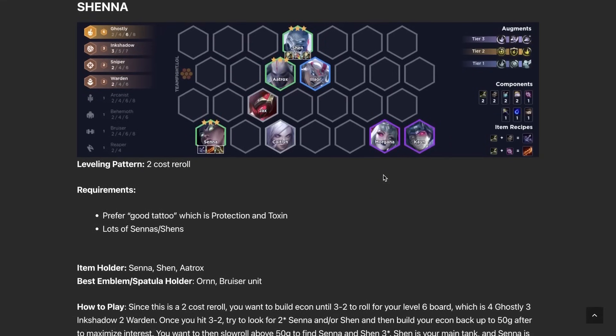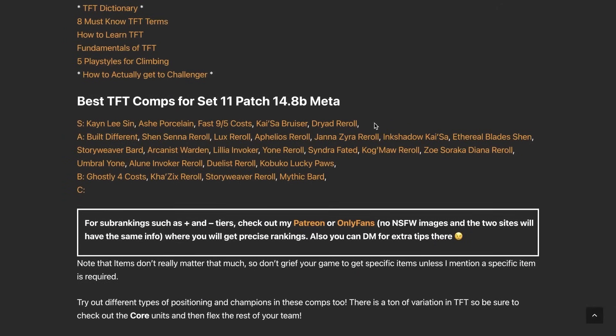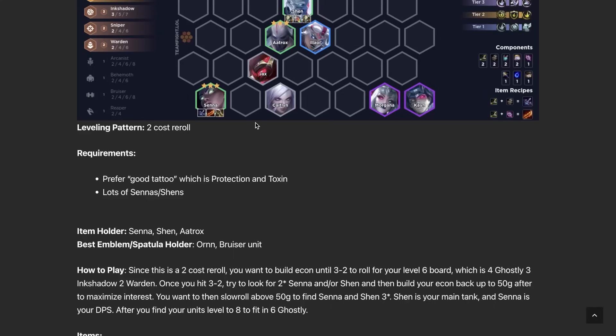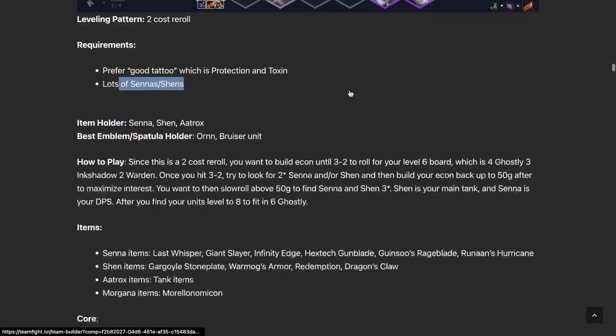The Shen/Senna build is a two-cost reroll. When one reroll comp is S-tier, we notice all the other rerolls of that cost tier rise too — here the two-cost comps in the A-tier benefit because taking two-cost units out of the pool makes all other two-costs easier to hit. You can use pretty much any item on Senna; most tank items work on Shen, though Gargoyle Stoneplate is preferred for his ability. The main requirement is accumulating lots of Sennas and Shens to get them three-starred, since the comp falls off hard without that. Then just throw in all the Ghostly units.